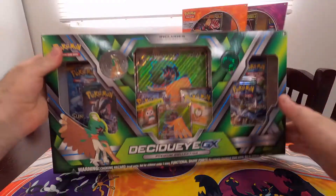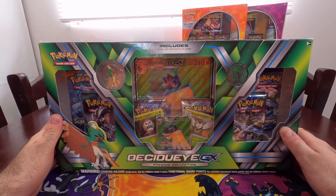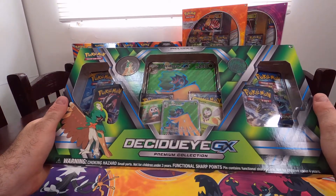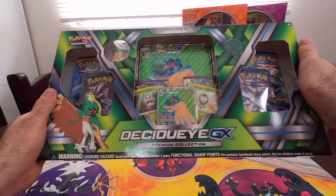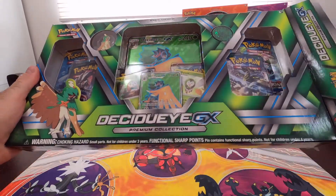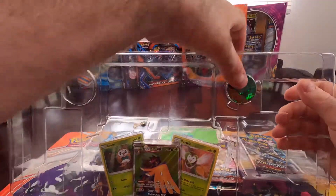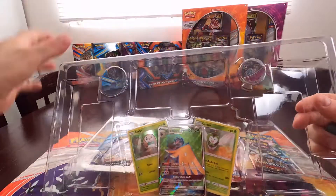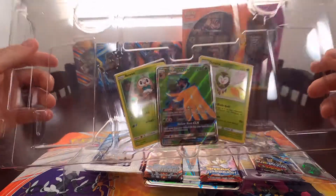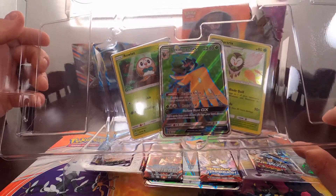Decidueye is eyeing me up in the corner, so I turned off the AC and my fans just so I can record for you guys — no horrible background noise other than my voice. Anyway, let's get right into this Decidueye GX box before I melt, because it's like 30-something outside — that's Celsius, I don't know what that is in Fahrenheit. Decidueye flipper, very nice. There's our three guys: Rowlet, Dartrix, and Decidueye.